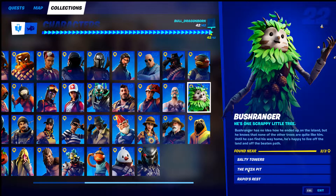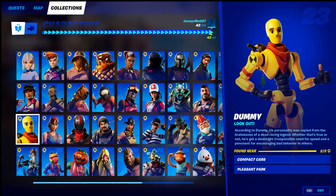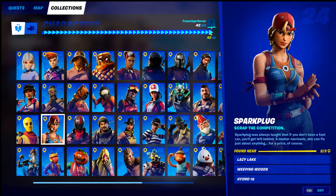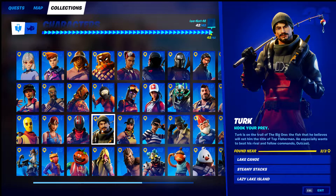Bush Ranger at Salty Towers, the Pizza Pit, and Rapids Rest — multiple locations, should be easy to find. Dummy at Compact Cars or Pleasant Park, easy locations. Outcasts at Sweaty Sands, Steamy Stacks, and FN Radio. Turk at Lake Canoe, Steamy Stacks, or Lazy Lake Island.